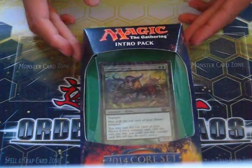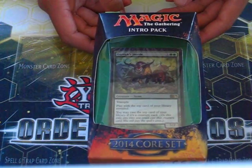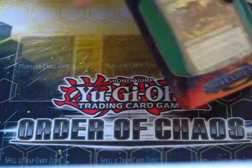What's up, YouTube? This is Asian Goomba, and today I'll be opening a 2014 Core Set Magic the Gathering Intro Pack for the Beastial Strength. So let's just get right into it.